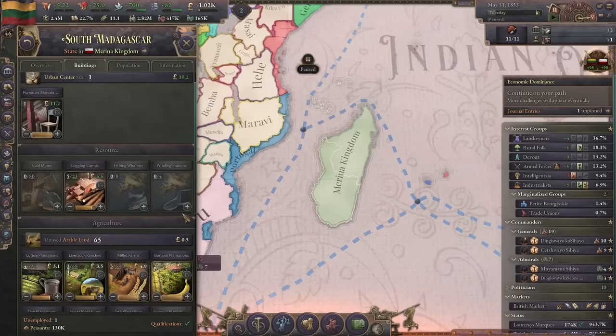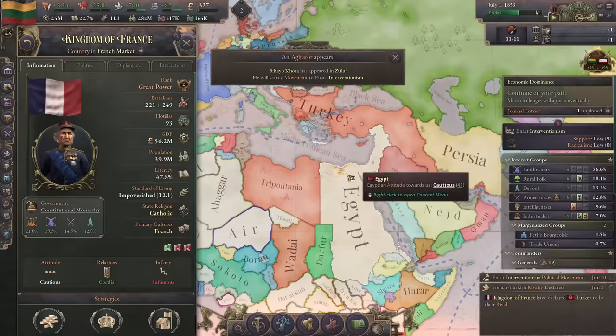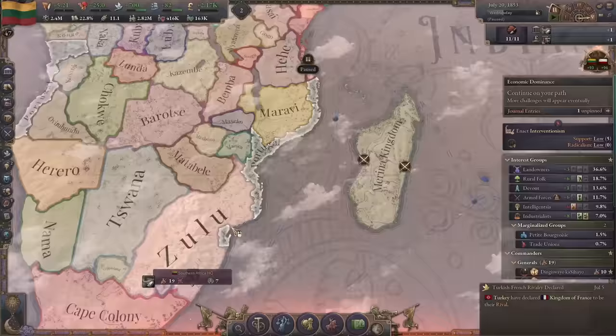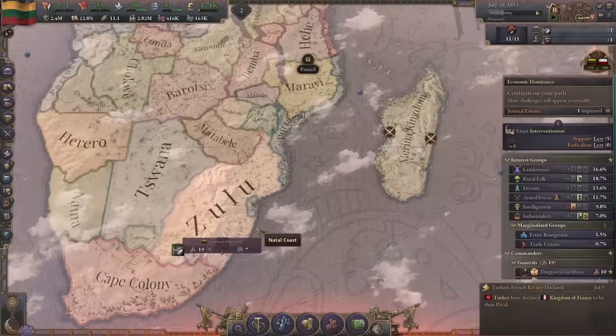Assuming this goes well we should have the Marina Kingdom and all their logging camps, textile mills and the like involved in our nation. France went kingdom with an Orleans in charge. We're going too hot - insufficient naval support. That was my worry indeed.